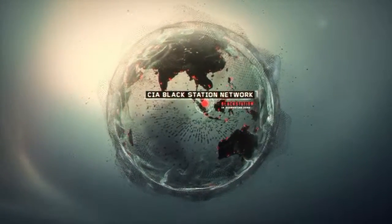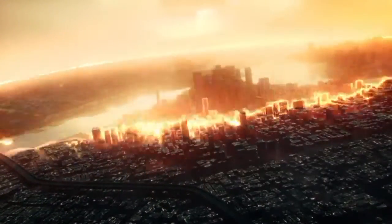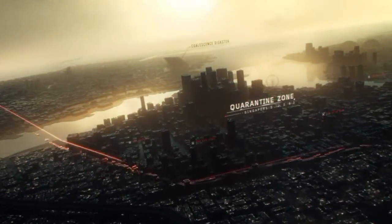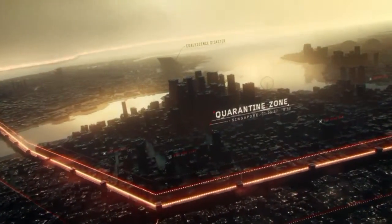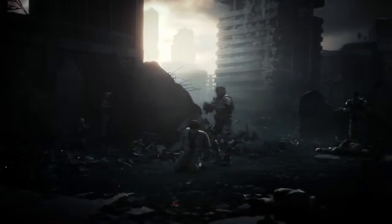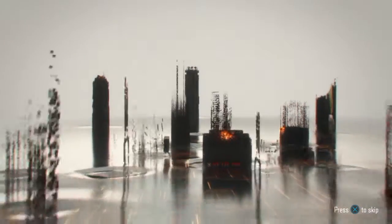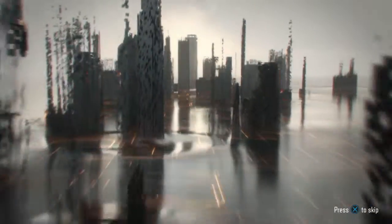Local CIA black station has gone dark. Set up in the wake of the Singapore disaster, the station was tasked with keeping an eye on local operations. Evacuation efforts — the place has been pretty much run by the 54 Immortals. Set a timer for 10 minutes. 54 Immortals, tell me what you got from the CIA.